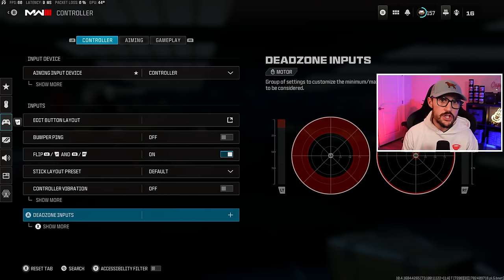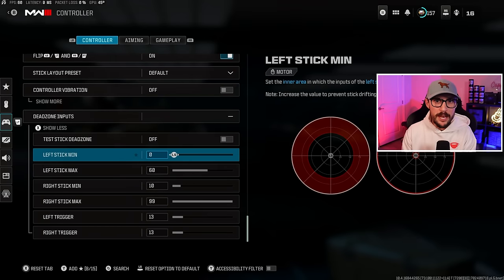Finally, let's go down to Dead Zone Inputs — probably one of the least talked-about settings. I have my left stick minimum on zero and my left stick max on 60. Your left stick moves your character around, so you're not really going to get stick drift with this. What it does is: with a minimum of zero, as soon as I push that left stick forward for slide canceling, it activates and puts me into a tactical sprint. The max setting lets me reach full tactical sprint much quicker, registering full tac sprint at 60% of the dead zone instead of 100%.